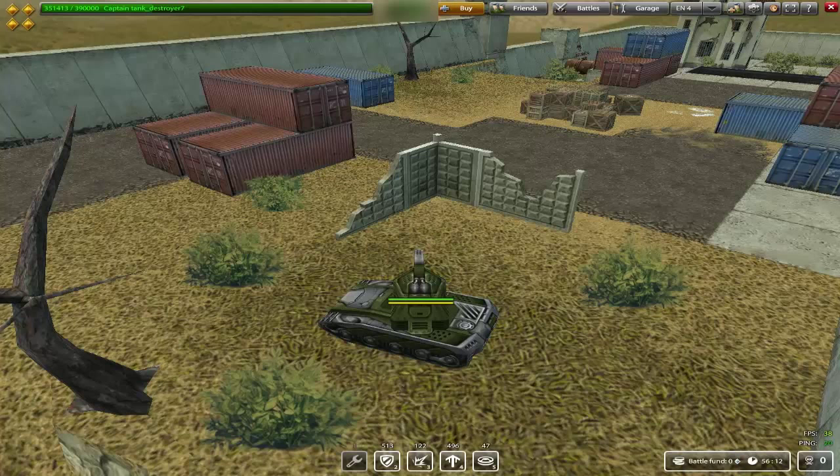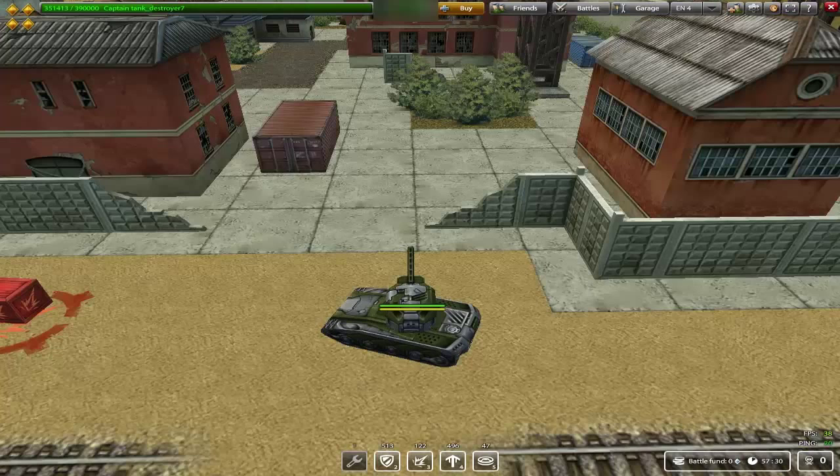Now we come to Railgun mounted on Hornet. I would say this is one of the best combinations in Tanki Online — it is such a good combination and I'm going to give it the highest overall effectiveness rating. It used to have its own unofficial battle mode based around it, flooding Server 1 back in the old Tanki days. It's also known as the XP combination, so Hornet and Railgun is great for gaining XP.